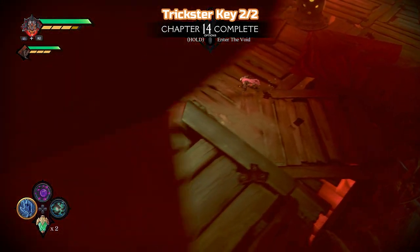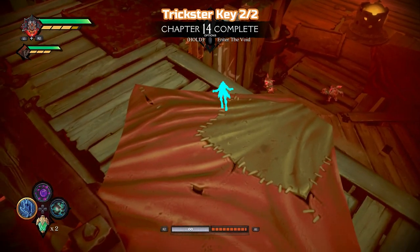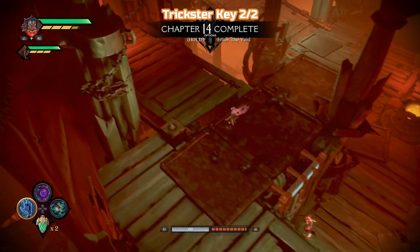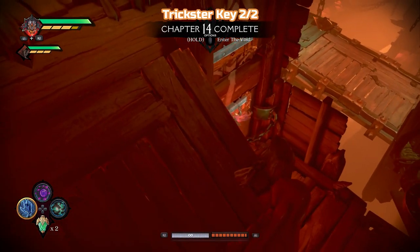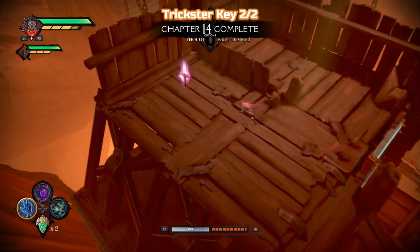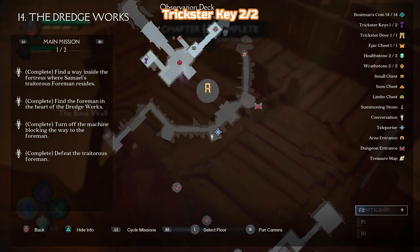Pretty obvious where this is, but once you've picked up that trickster key, that is it — we are done with this mission. We are moving on to the final large mission of the game. So I'm just going to show you the map here, we're all done. There's the boss fight area in the wall, there's the lower bit with everything, and then we've got the dungeon, the quarry, the heat sink — everything ticked off.